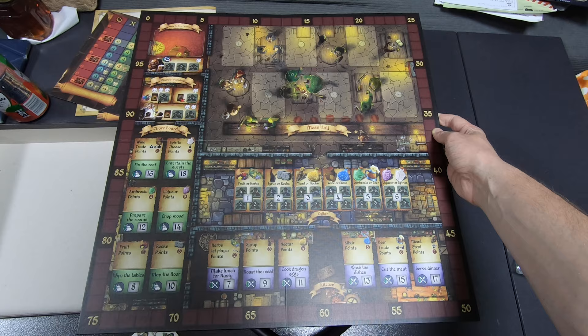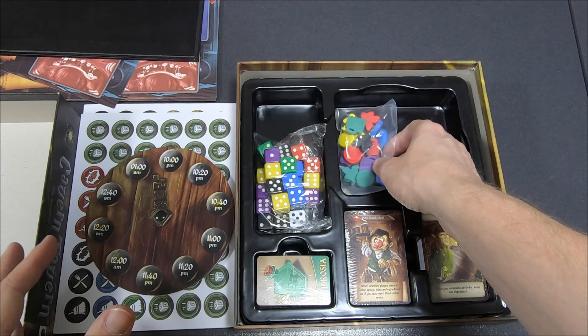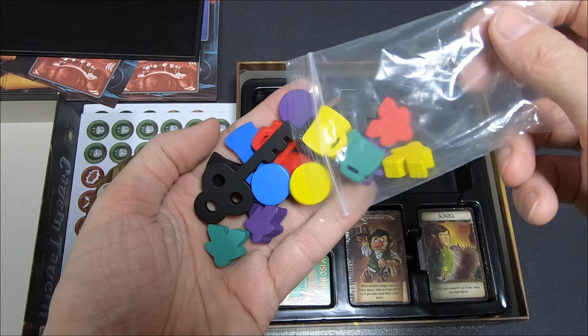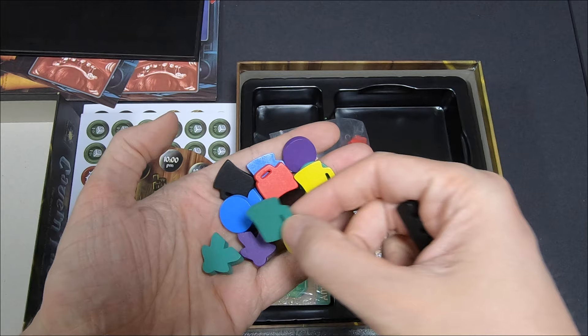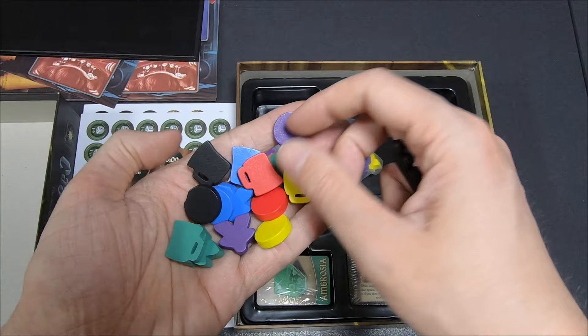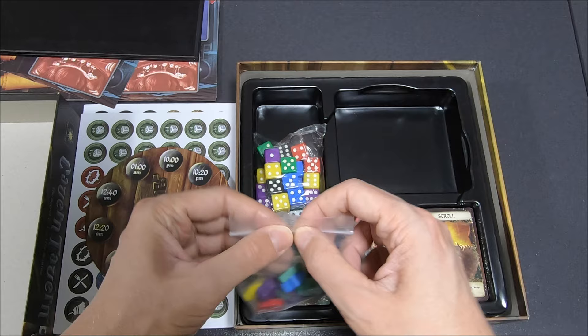There's a finger token to show what time it is — it's a clock. This is really nice; especially the key, which I guess is the first player marker. Then there are little mugs — the big beer jugs. Even the meeples are thicker and wider than usual — really nice touches.